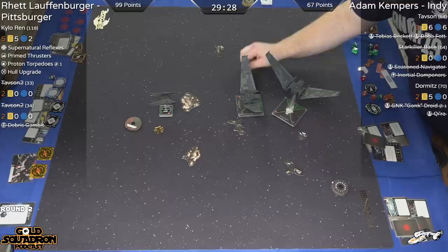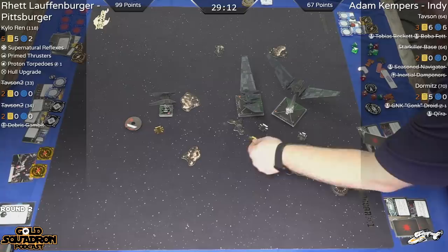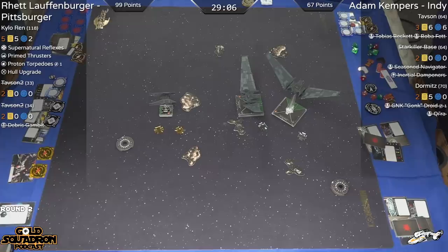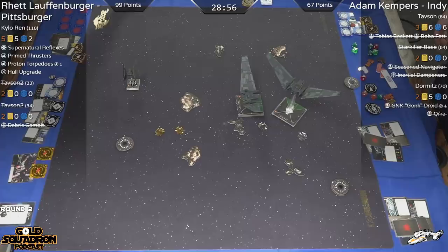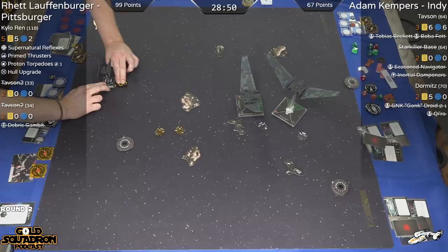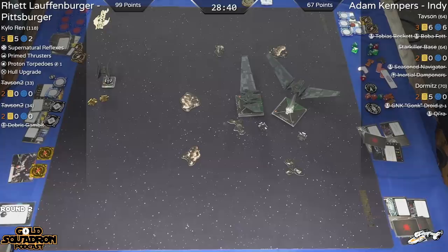Maybe Adam's thinking he tried to split them up and that didn't quite work, so I'm just going to fall back to keeping them together. With coordinating, we haven't really talked about Tavson's ability — if he takes damage, he gets a free action, but he only has two charges for that. So most of the time it's just one free action per round. But you could use that action to coordinate.